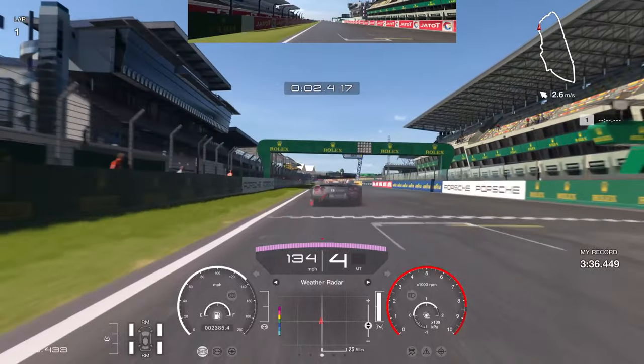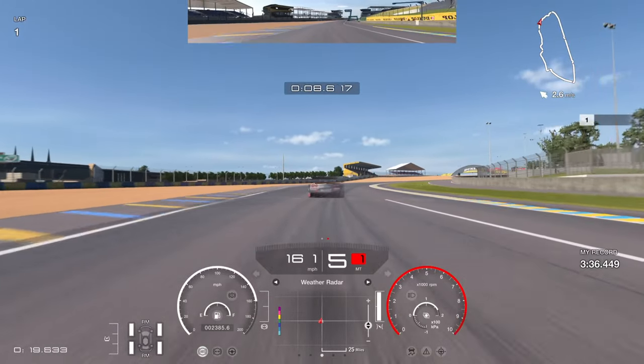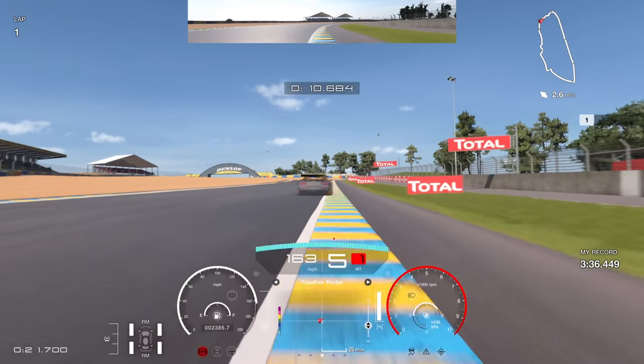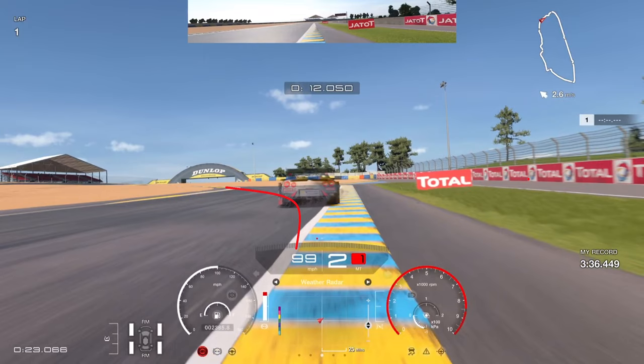Into turn one, we're looking for the kink in this corner. As you come through here, you don't want to go too far wide — stay to the curb. I use a lot of curb, and as soon as the car is straightened up we're on the brakes instantly. Before the total board on the right, we're straightening up and on the brakes, down into second gear.